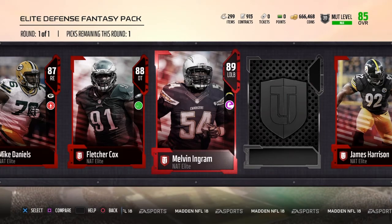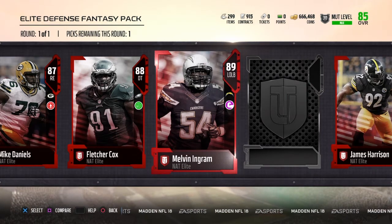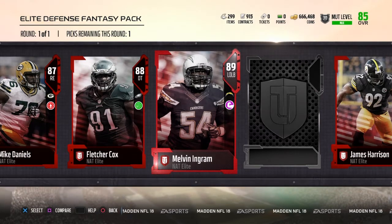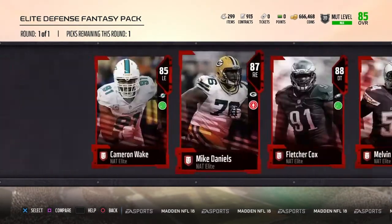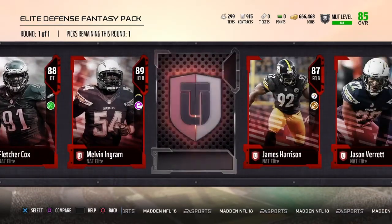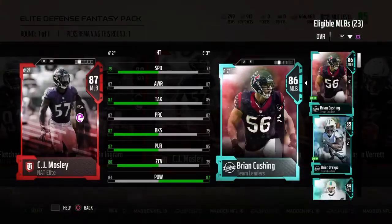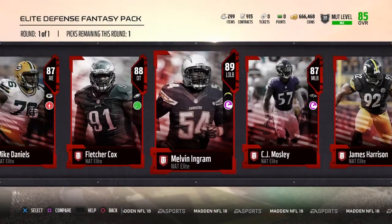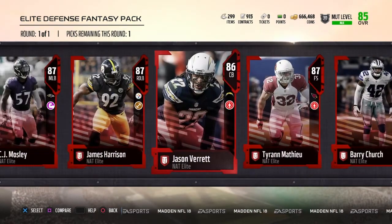I'm actually a Chargers fan, so that was a good choice for me. I also got a Jason Verrett, 86 overall, from the same exact pack. His stats actually looked really good, but I already have another number 22 on the team. I'm one of those people with a bit of OCD — I'd go crazy seeing him, Derrick Henry, and Keanu Neal all with number 22. But definitely all these are tempting choices.